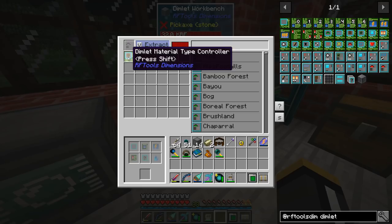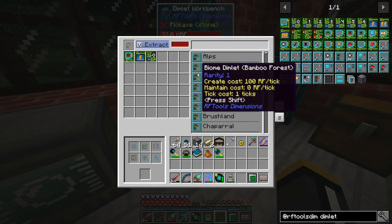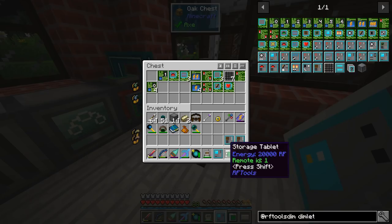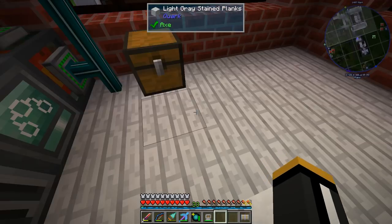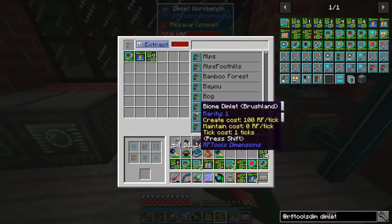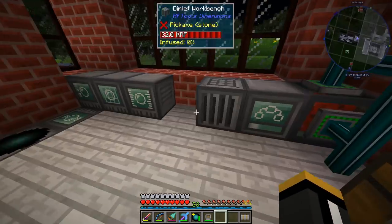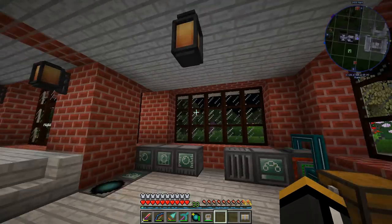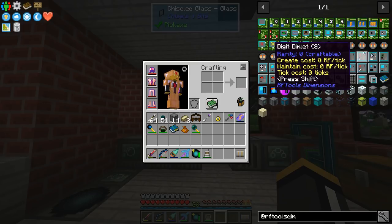From extracting that dimlet we got a material type controller, a basic energy module, and a dimlet control circuit rarity zero — we didn't get the base or the memory unit. The dimlet workbench also has storage for all our dimlet parts. They are completely useless outside of the dimlet workbench. What I want to work toward is making a normal world, so we'll be seeing all the different types of dimlets and how they work. If we look in JEI, we can see quite a few dimlets we can craft.